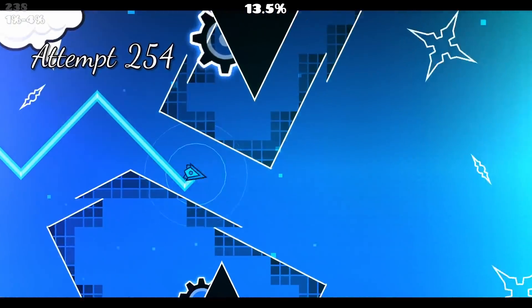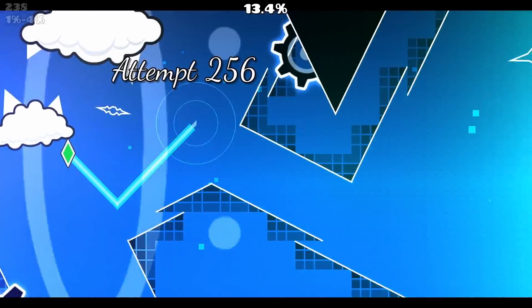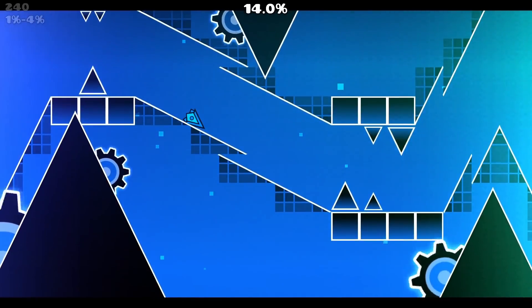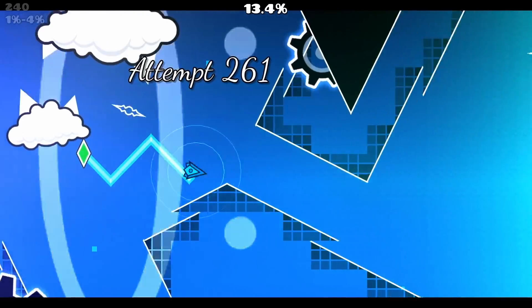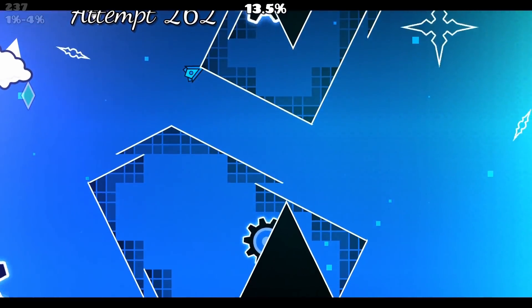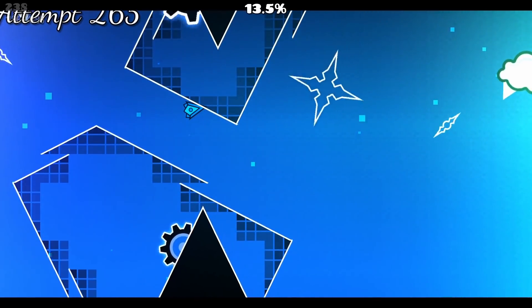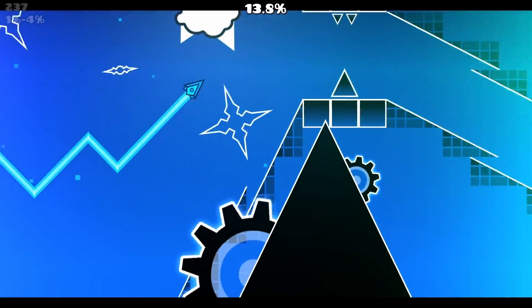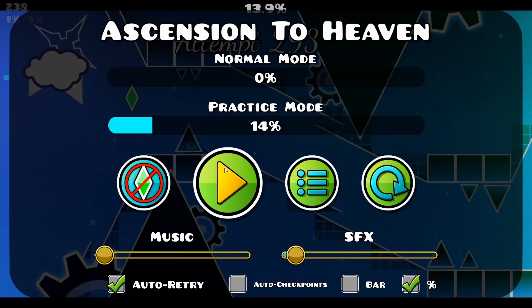This wave is pretty well known but there's still some memorization involved — there are keys you need to get. They're not optional, though in this layout version they might not be required yet. I gave the idea to have a little pair of wings you follow in this part to lead you through and give you the keys, because some of them you can't really see when playing for the first time.